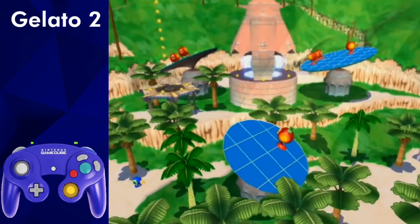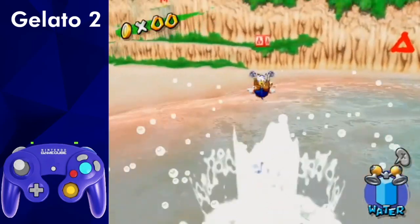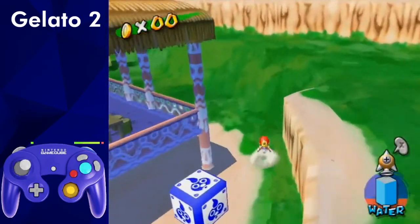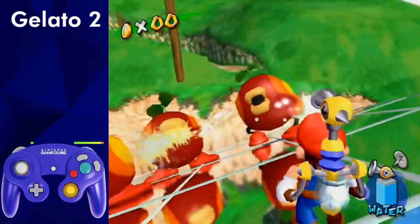Gelato 2 is a very strange level with a decent amount of RNG. You can either do this level with a hover or rocket nozzle, but I think rocket makes it a bit easier, so I'd recommend going with that. Make sure you don't spam spray at all on this level, as it causes the game to lag a lot. After grabbing the nozzle, waterslide and spin jump rocket up to the first mirror with three plungellos. The goal for the mirrors is to arrange the plungellos in a way where you only need one ground pound to kill them all. The best way to do this is to position yourself in a way where you can spray them all in a line.